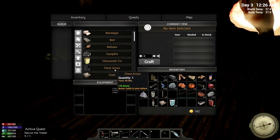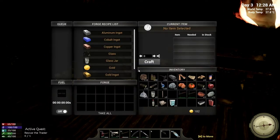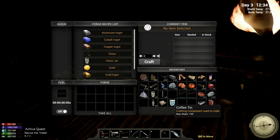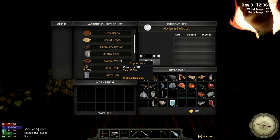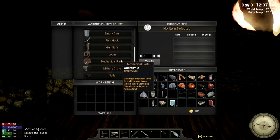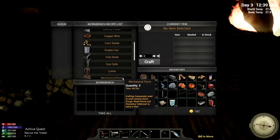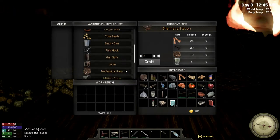I'm half tempted to turn those ingots into nails so we have lots and lots of nails, because I had to traverse like half the island to get the iron ore. I spent the entirety of day two gathering up materials for this. Into our workbench we go — now we're going to contemplate our next course of action. I'm not sure if we should build the chemistry station or make the loom.